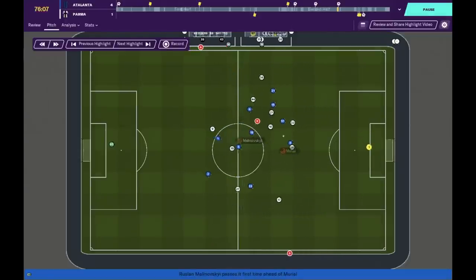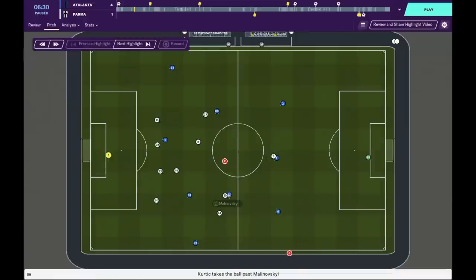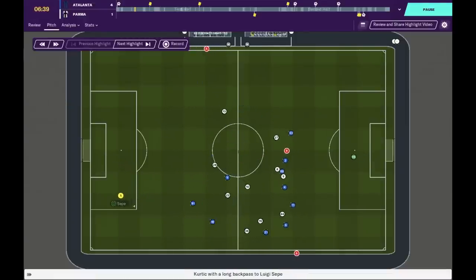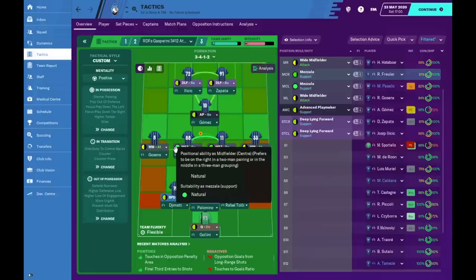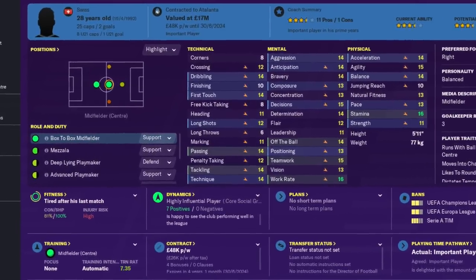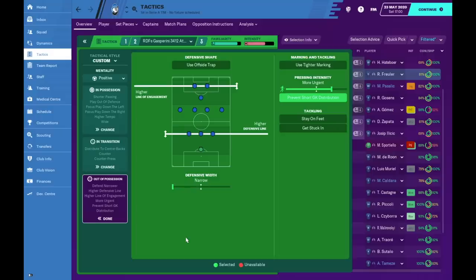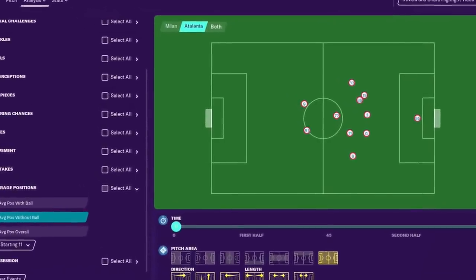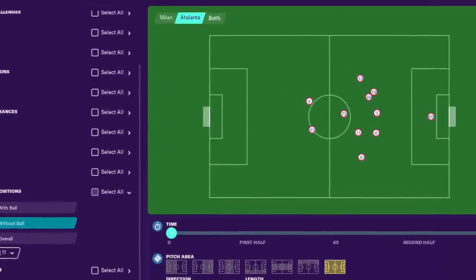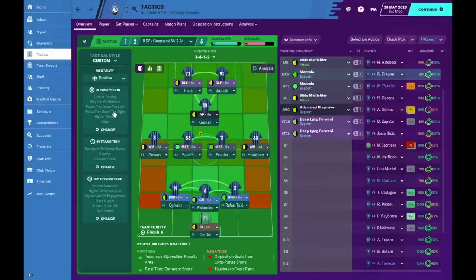In transition I've gone with counter-press and counter when the ball is won, because this is how Gasperini plays. When watching Atalanta, when the opposition has the ball Atalanta gives them very little time — especially in central midfield. Atalanta's midfielders don't give opponents any chance to make key passes. Your central midfielders need very high work rate, and out of possession they defend with a high line and a high line of engagement, minimizing the space the opponent has and winning the ball back quicker.